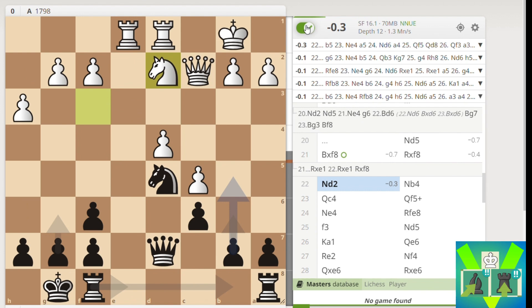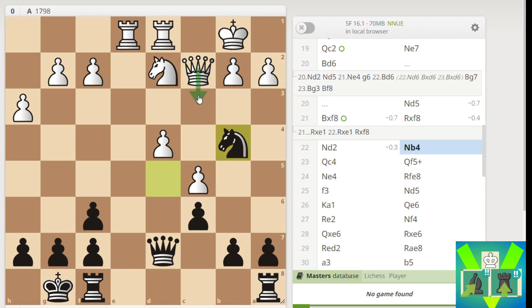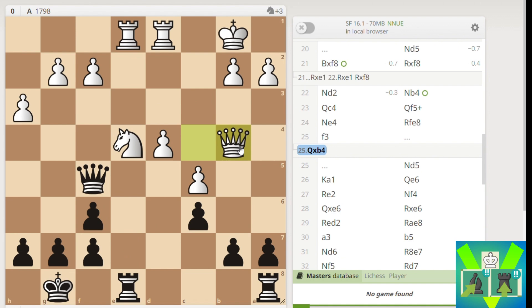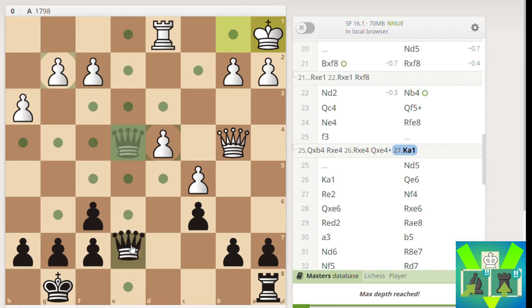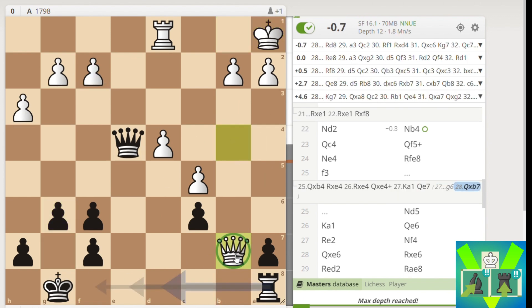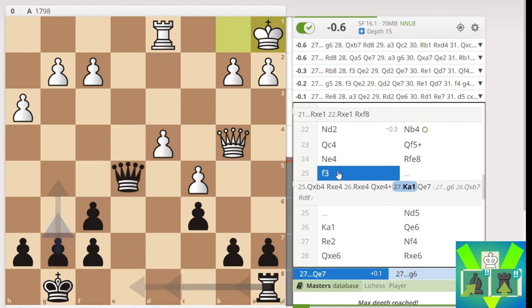I went Rook takes F8, which isn't any worse. Knight D2, then I played Knight B4 - I thought once the Queen moves, Queen F5, surely this is winning. I saw Knight to E4, can I go Rook to E8? I thought my opponent was calculating the endgame with King A1, and I'd go Queen E7 and it's about equal. I saw D5, C takes D5, Rook takes D5 and Rook D8 - I evaluated this as about equal.